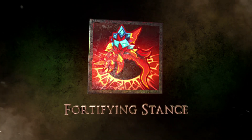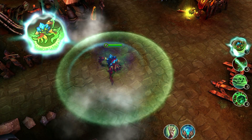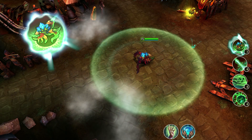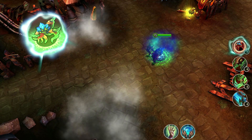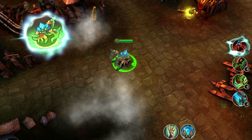With Fortifying Stance, Red Trophy turns into a mage with an additional eight-meter attack range, but her movement and attack speed will be significantly decreased. This ultimate skill allows Red Trophy to change between mage and tank skill sets within a short cooldown time.